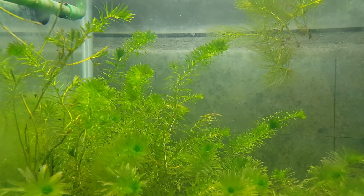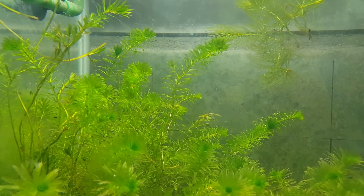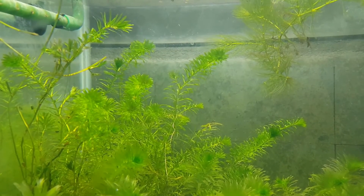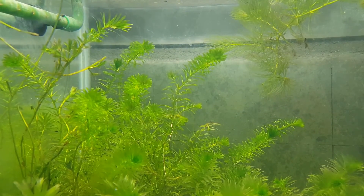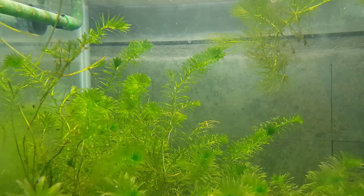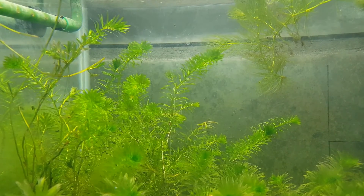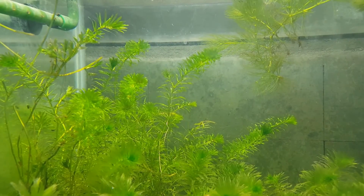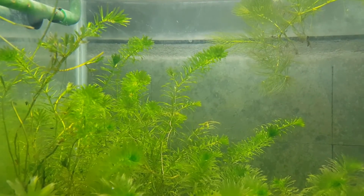So if you want something that grows fast, absorbs nutrients, and prevents algae, this is a plant you can consider to start up your planted tank, or just to prevent algae from growing too fast. Another good advantage is that because of the phytochemicals it produces, it will also prevent the growth of blue-green algae and cyanobacteria — which is another good reason to have it in your tank.